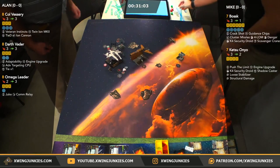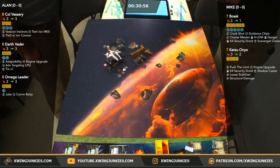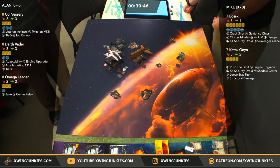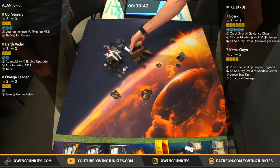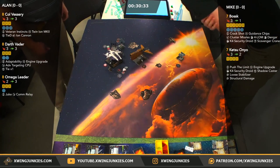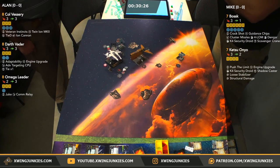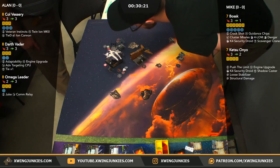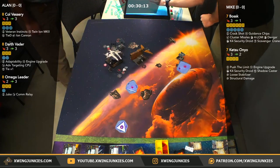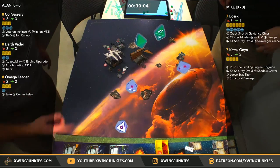Omega Leader doesn't have a shot. There's a roll for Mike — looks like he's got a single crit. One evade, so no damage on that Omega Leader. We're going to take a range 2 shot out of the side arc of Bossk on Vessery. He's got a hit, focus, crit — he spends it. Didn't even need to use Dengar there. Two evades coming up — he's going to take a single. Shield down on Vessery.